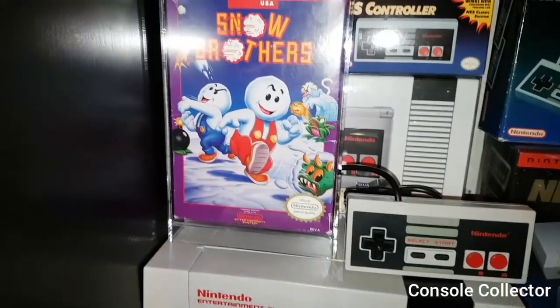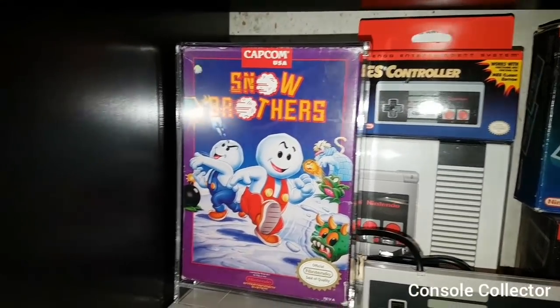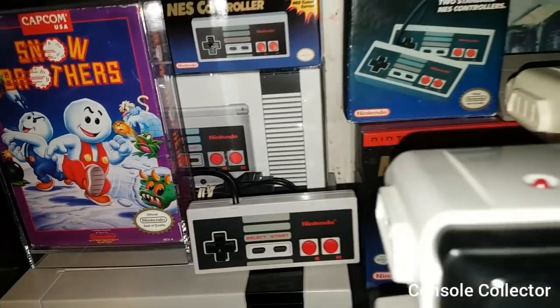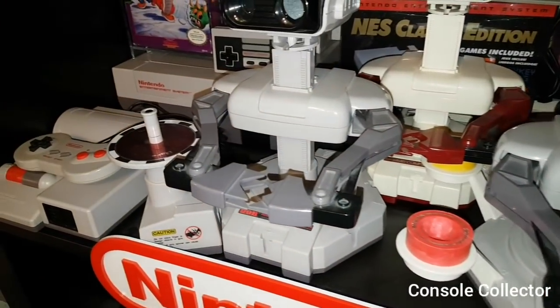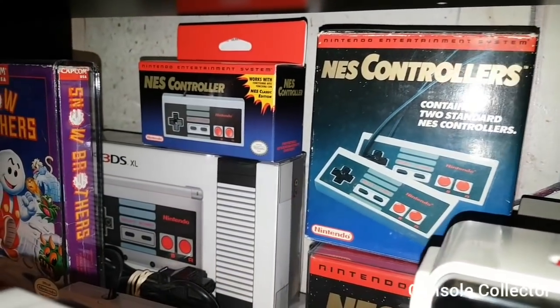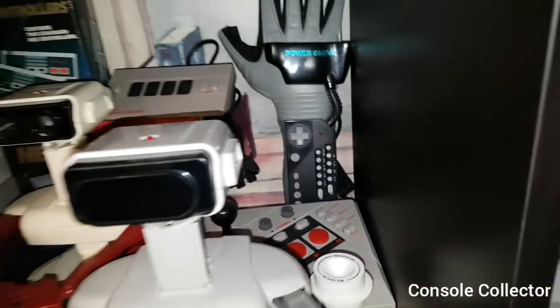Moving up we have my Nintendo shelf here with the NES Top Loader. And then there's my complete in box Snow Bros — one of my favorite games. As you can tell I have Snow Bros on arcade, Game Boy, Mega Drive/Genesis, and of course the NES version. In the back there we have the NES 3DS. Here we have the ROB family: the Stack Up ROB and the Gyromite ROB. Then over here we've got some controllers — actual boxed NES controllers — then we have the NES Classic controller, and then the NES Classic Edition in the bottom there, followed by the Power Glove and the NES Advantage.